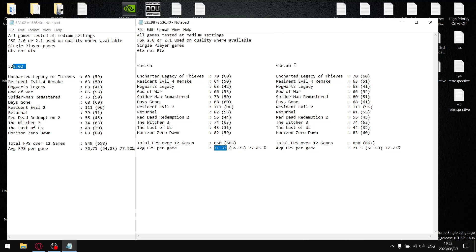For the most recent driver, 536.40, over 12 games my total FPS was 858 divided by 12, giving an average FPS per game of 71.5. I added up all the 1% lows, and my total was 667 divided by 12, giving an average 1% low per game of 55.58. So not a whole lot in it, but the 1% lows are actually the highest on the latest driver. When I divide the 1% lows by the average FPS, the stability percentage for 536.40 is 77.73%.